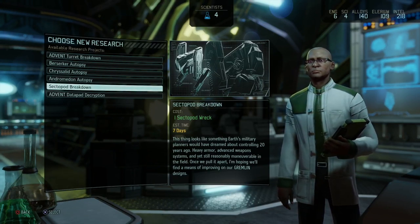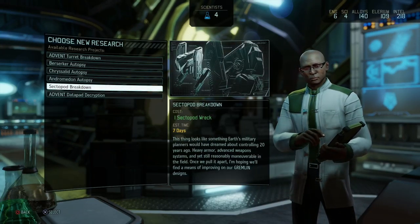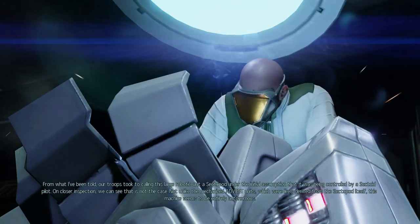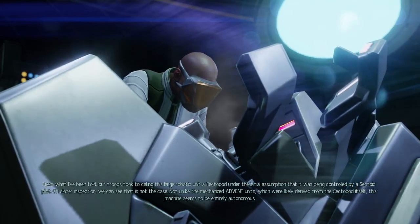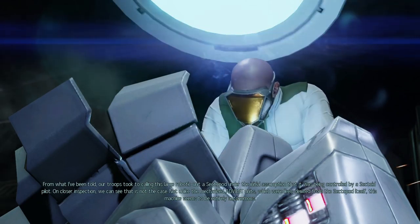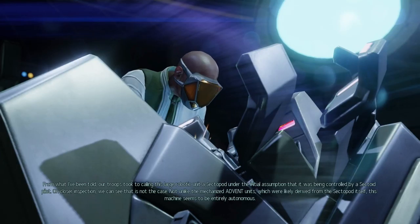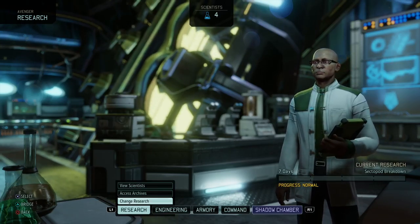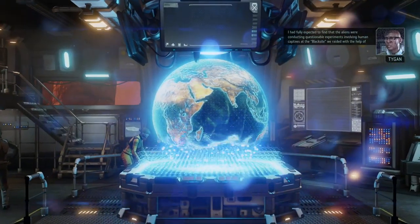With most of the interesting research done, next up I want the sectopod wreck research, then back to the shadow chamber for the codex decryption. The sectopod lore: we initially assumed it was controlled by a sectoid pilot, but on closer inspection it's entirely autonomous — not unlike the mechanized ADVENT units, which were likely derived from the sectopod itself. I still think it's sad they never brought back the Mechtoid from Enemy Unknown — it was really cool. The Andromedon is kind of the replacement, but I really liked the Mechtoid.